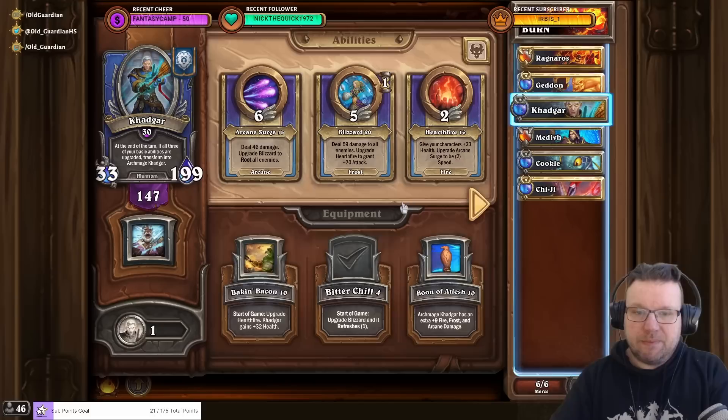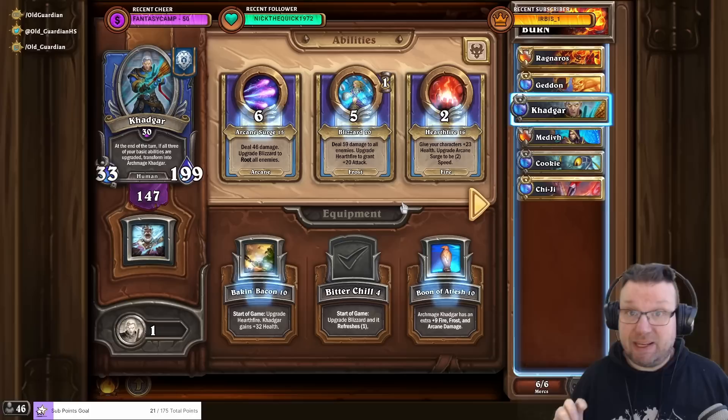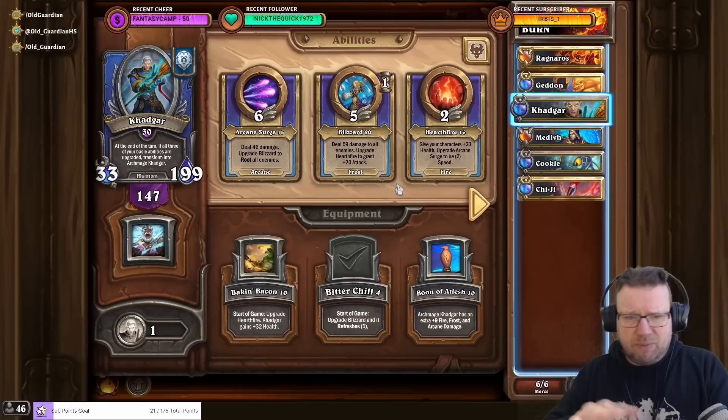For the third slot, because you typically want a lot of damage mitigation for Mythic Boss Rush — healing isn't that effective, but damage mitigation is — I chose to go with Gadgar. Gadgar with Blizzard, and then later becoming Archmage Gadgar with Archmage Nova, means that Gadgar is able to root enemies on turn one or two. You can use either Heartfire or Blizzard on turn one and the other on turn two, and from turn three on you'll have a root every single turn.